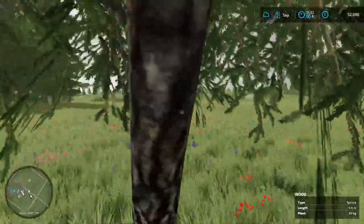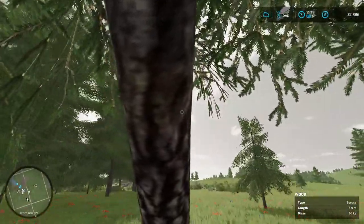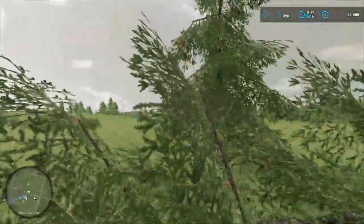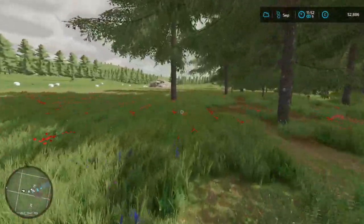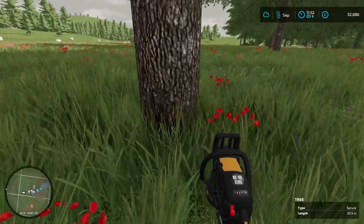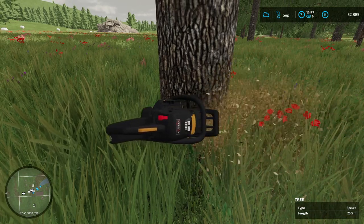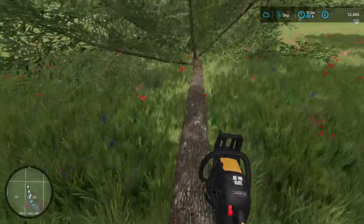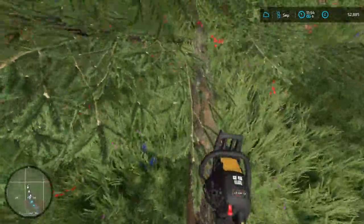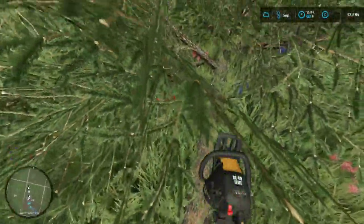Move the felled material out of the way. Now we have an open space, though this next tree might also be in the way. We can chop this one down, tear all the branches off — sometimes it struggles with some branches so you just have to step away. This tree is 1.6 tons, which we know we can pick up.